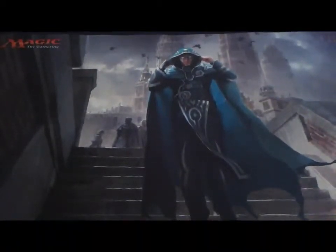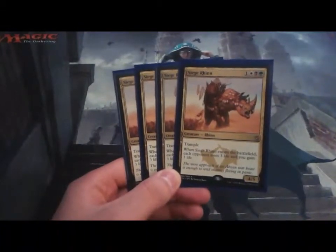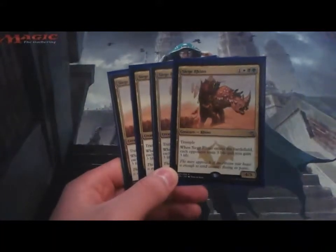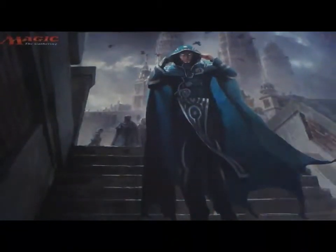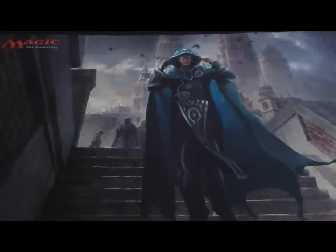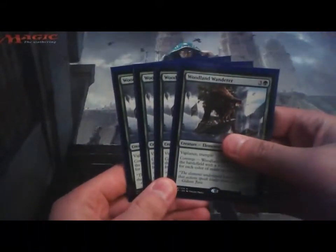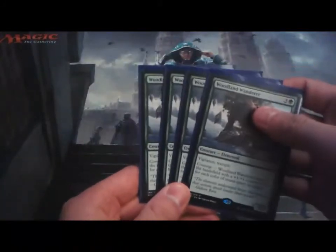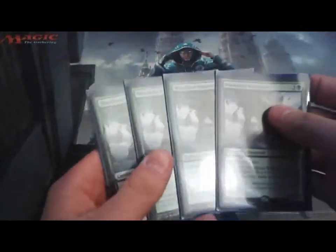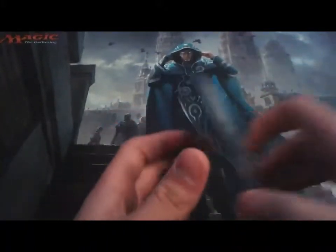Moving on to non-legendary creatures — it wouldn't be Abzan without them — I have four Siege Rhinos. It's not Abzan unless you have a Siege Rhino, let's be honest. Then I have four Woodland Wanderer, which has really proved itself since the release of Zendikar and has become one of the most resilient cards in standard right now.